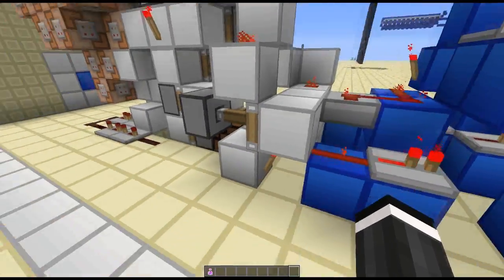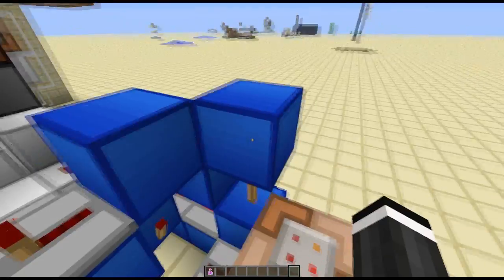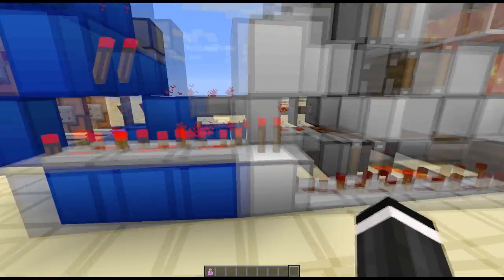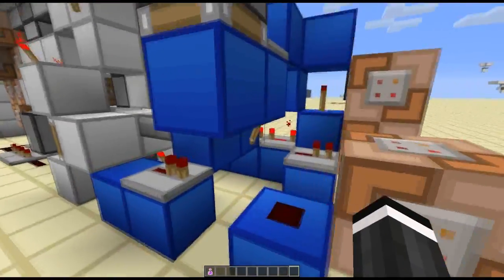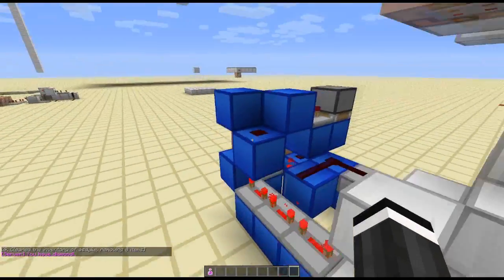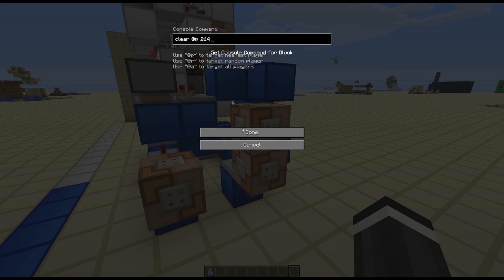That output then comes out of this piston right here and is then decoded into two outputs. We have the blank output and the NOTted output, and they are both gated with a line that basically turns off when the machine is finished working and then allows whichever signal is on through. So if this piston was retracted we can see that when it went down and that turned off, this one would actually be active. So basically one output says you have a diamond, the other says you don't have any diamond, and if you do have a diamond it'll clear your inventory of it.